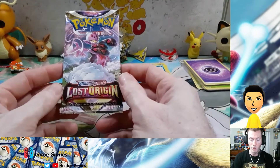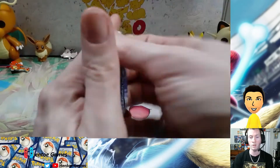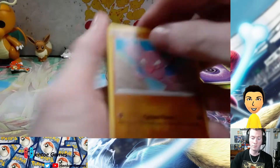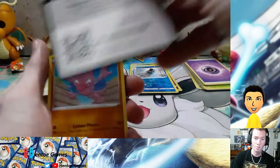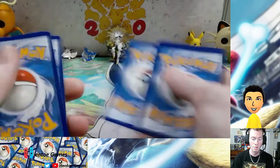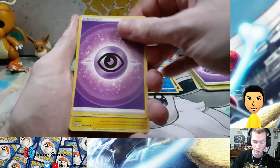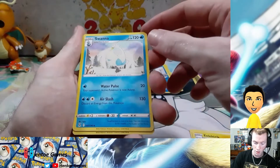The last pack is going to be a Lost Origins pack, and we're going to go slow on this one because it's a new set and we don't know what kind of cards are in there. Let's see. I'll do the card trick — one, two, three, and a four.